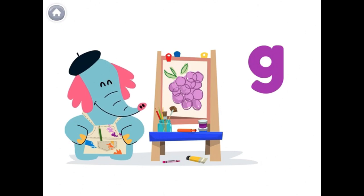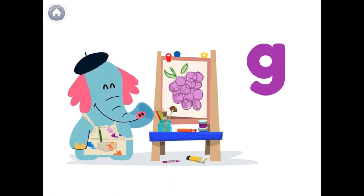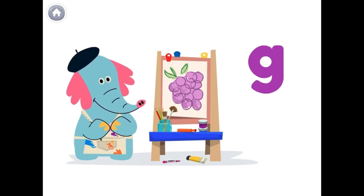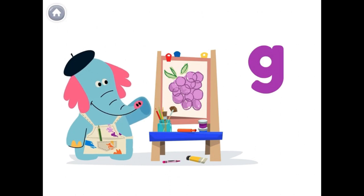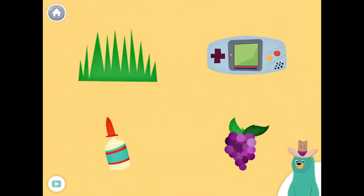Practicing letters and painting is great. I just painted that one. The letter G makes the G sound, like in the word grapes. All of these things start with the G sound. Tap them all and listen to the G sound at the beginning.